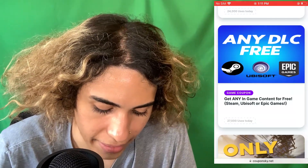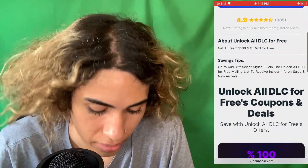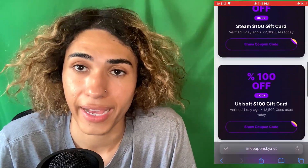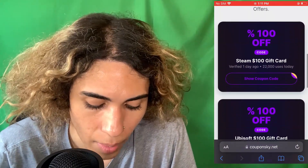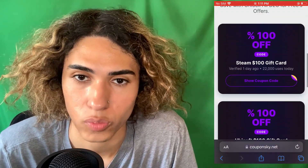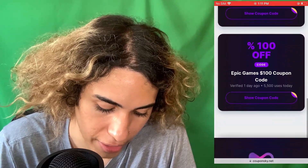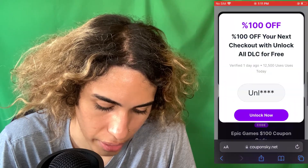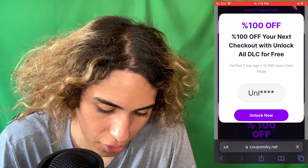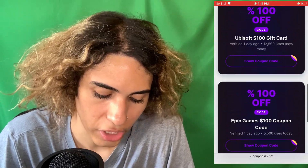So we're going to go ahead and click it, and it will say 'Unlock all DLC for free.' This is where you get to choose the one you want — Steam, Epic Games, or Ubisoft, depending which one you want to select. I personally use Steam; that's probably what you guys will be using as well, as it's the most popular one with the most games. If you want Ubisoft, you just click it and click the 'Unlock Now' button. I want the Steam one, so it's going to show some of the code.